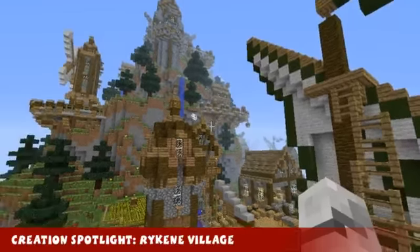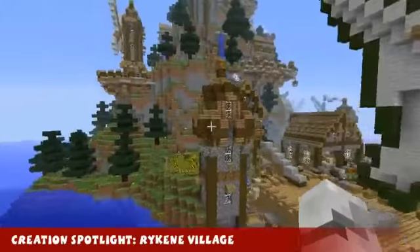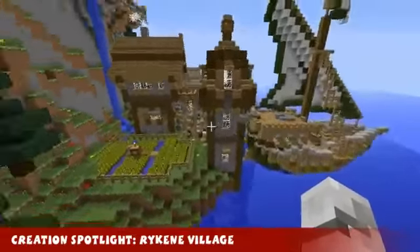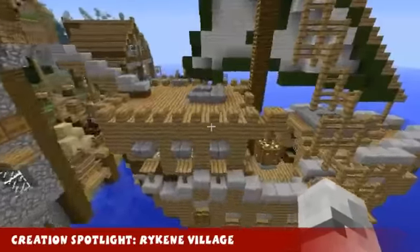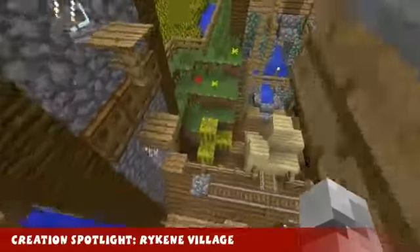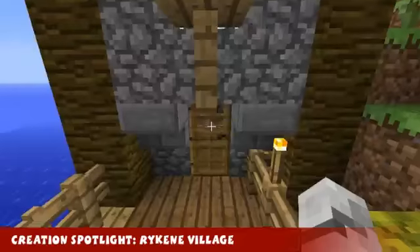This week's creation spotlight is called the Rykeen Village. It's pretty much an island village with a lot of structures, and this one is actually pretty cool. We've got a boat here, some docks, there's even trains, crates, lights.